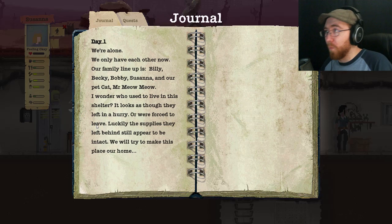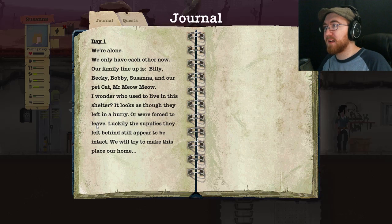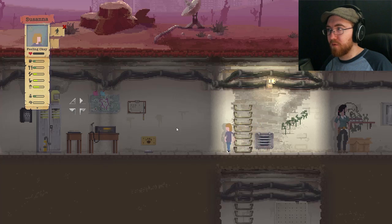Day one. We're alone — we only have each other now. Our family lineup is Billy, Becky, Bobby, Susanna, and our pet cat Mr. Meow Meow. I wonder who used to live in this shelter. It looks as though they left in a hurry or were forced to leave. Luckily, the supplies they left behind still appear to be intact. We will try to make this place our home.